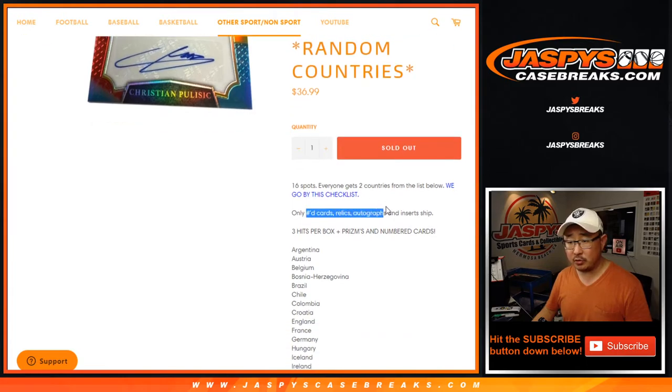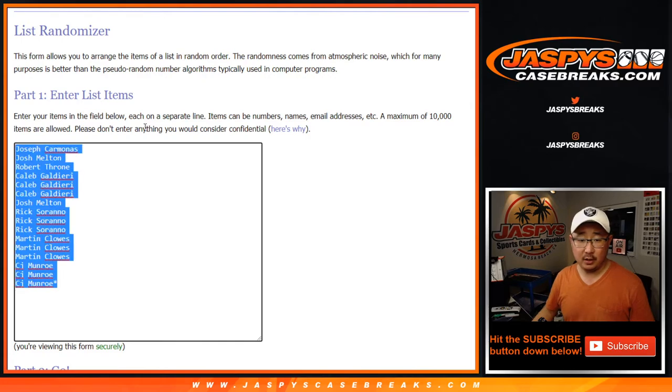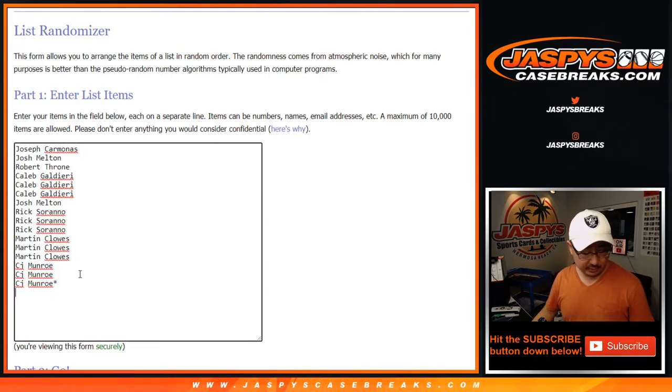I know it says only numbered cards, relics, autos, and inserts will ship. We will also ship Lionel Messi and Cristiano Ronaldo base cards to whoever gets Portugal and Argentina. One spot gets you two, so let's double you up.